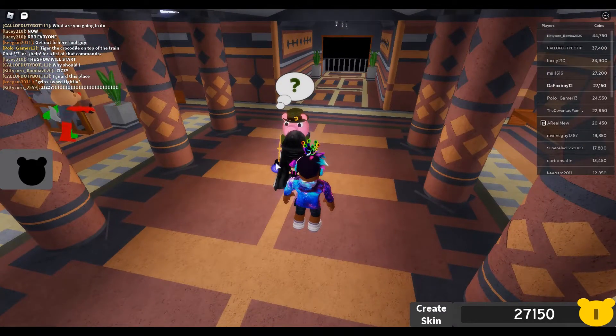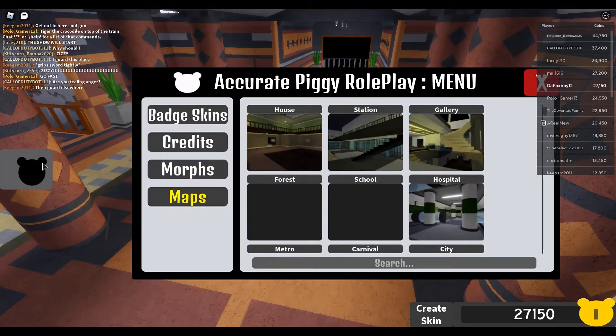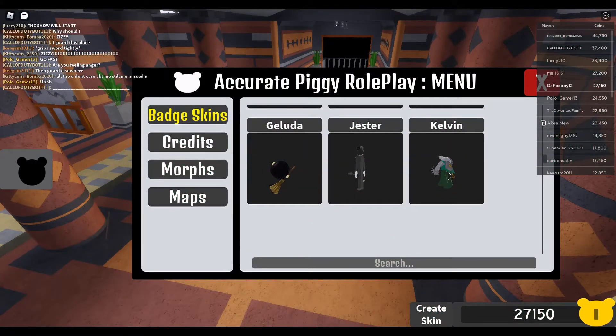Hey guys, today we are back with another video and we're going to be playing Accurate Piggy Roleplay because they added a new badge skin called Kelvin the Koala. You can see over here there's a new badge skin called Kelvin and it says you don't own the badge for the skin.